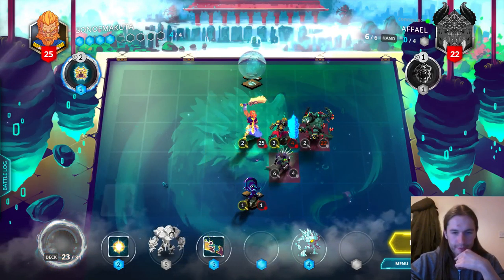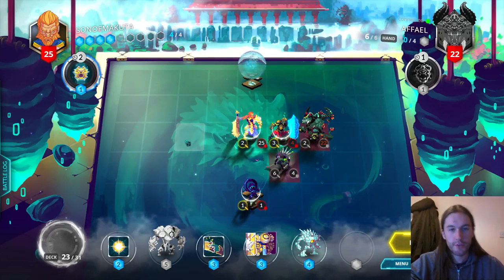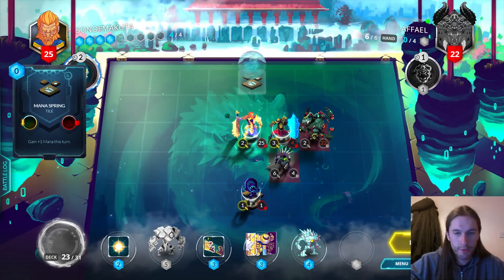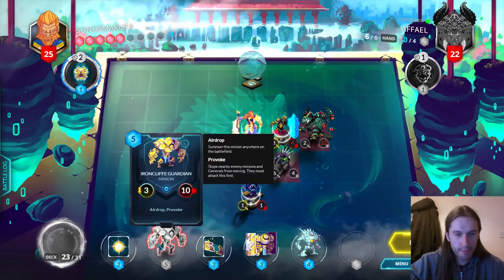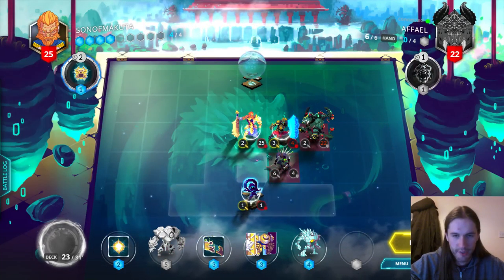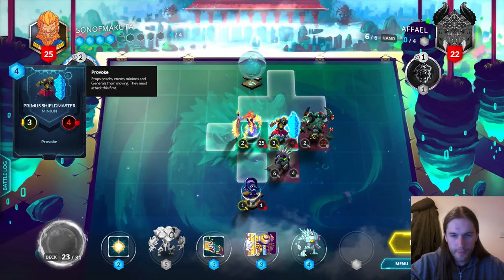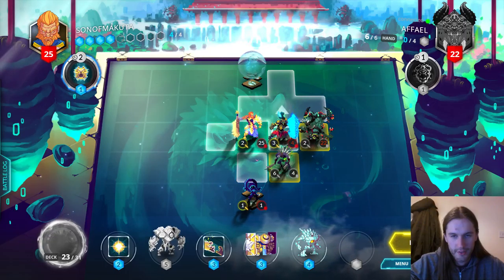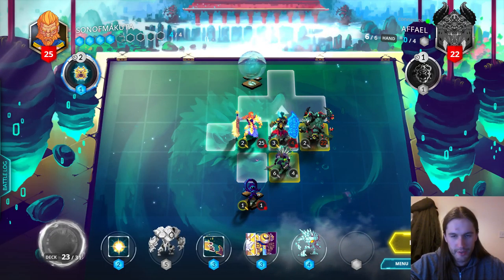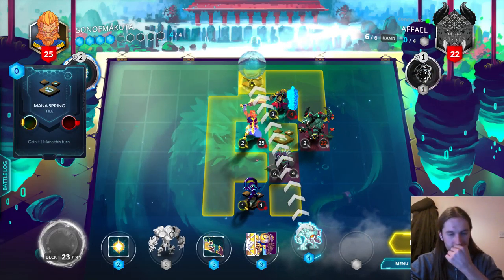I think I'll replace this Isaac with Lion first and find out. That's a good draw as well. That means we don't have to use the Mana Spring, which is convenient because it allows us to keep Ironcliff Roar open for next turn, but I think I have to use the Roar to get rid of this anyway. How much do I want to face tank six? I don't really, but I think it might be the best play.